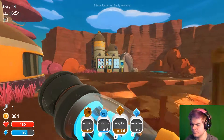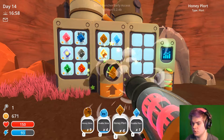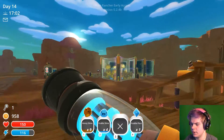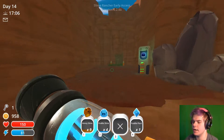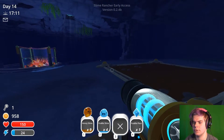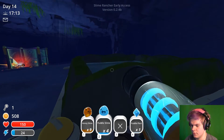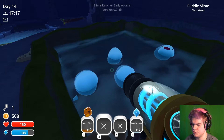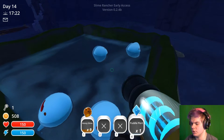Should we combine them? The honey plorts price is going way up again - it went way down because I had so many. Let's make a pond - I don't even know if I can upgrade the pond with a higher fence or formation. They're still going. They just make plorts out of water.